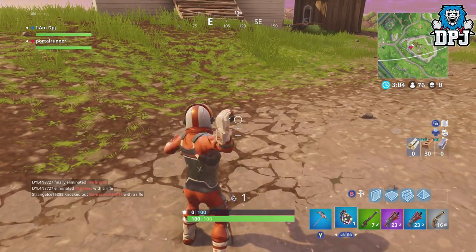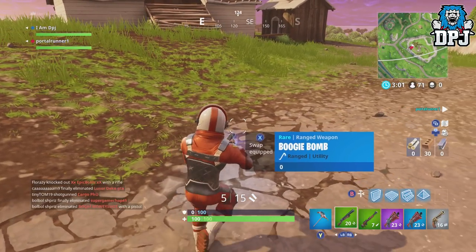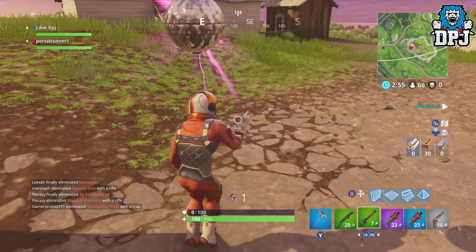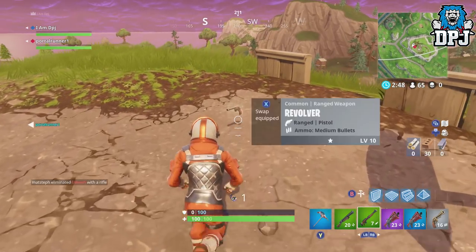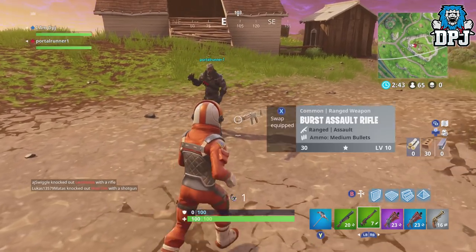What you do now takes perfect timing. You need to throw the boogie bomb and pick up the item you just dropped at the same time. If you do this correctly, you should throw that boogie bomb and do a little shuffle, but still have the crosshairs for the boogie bomb on your screen — as if you can throw another boogie bomb. But you will notice you actually don't have any in your inventory. The item you just picked up will be there in its place.